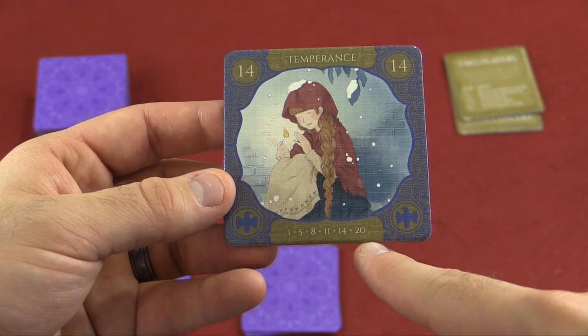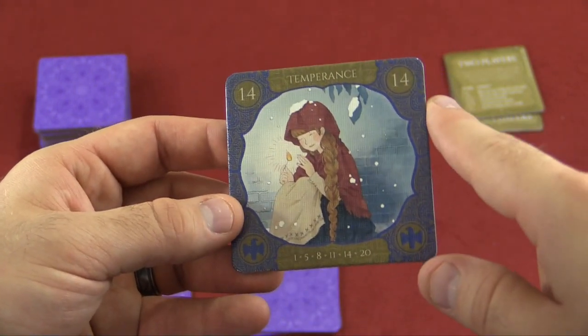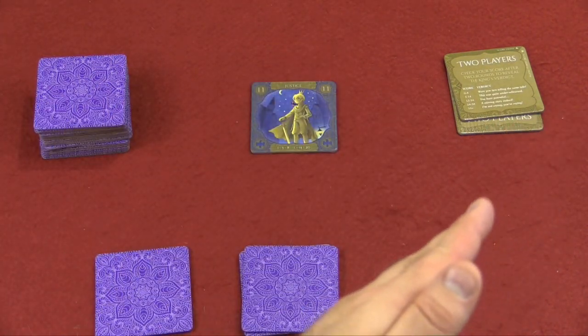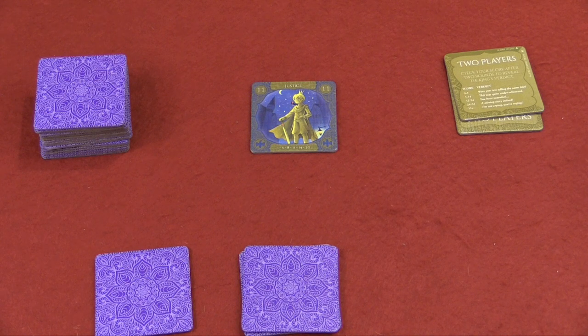For example, 1, 5, 8, 11, 14, and 20 are all going to be blue tiles. That's very helpful for when you're planning on when to lay down a tile. Essentially what you want, as you build this tapestry of tiles, is as many of the same color touching as possible, going from left to right.